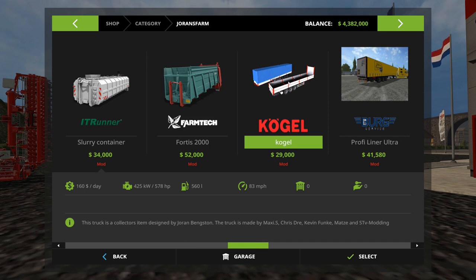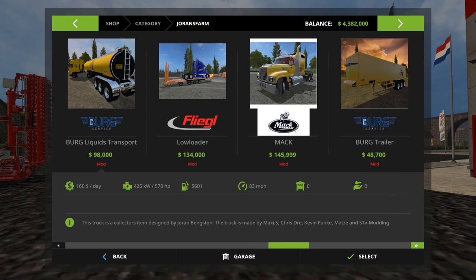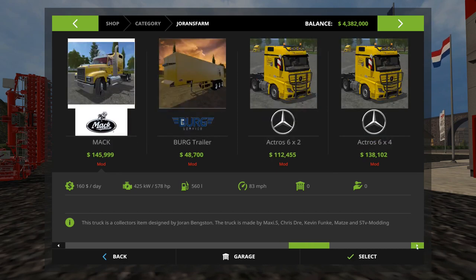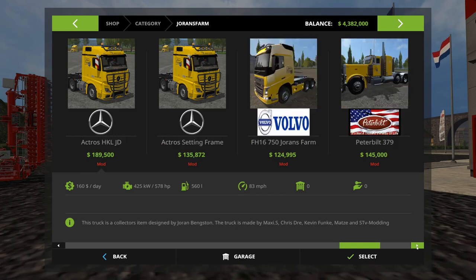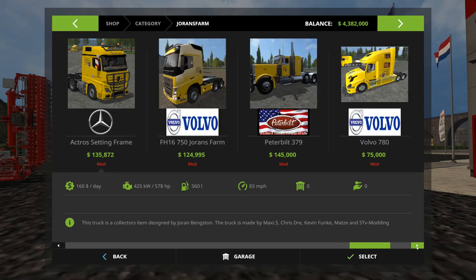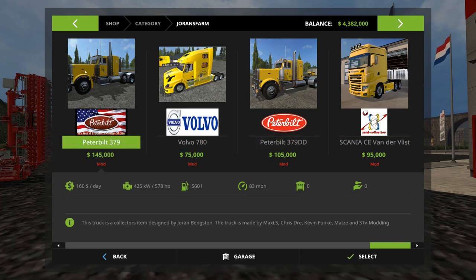Here is a Pro-Fi Liner Ultra - that's kind of cool. This one you're definitely going to need later on - this is your liquid transport, but it's special because it will allow you to do the liquid cement and you're going to need that later on. There's a Lowrider, there's a Mack truck - one of my favorites by the way - so I'll probably buy that. And then there's a Berg trailer - this is nice, I'll show you that in a second. You've got a bunch of Mercedes-Benz trucks, a Volvo, a Peterbilt, a white Volvo, and a Scania.